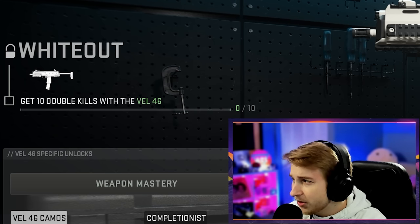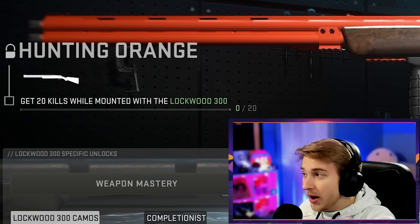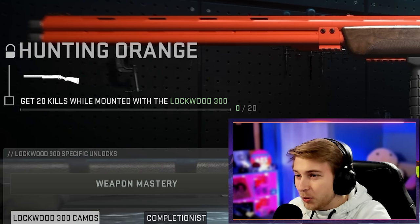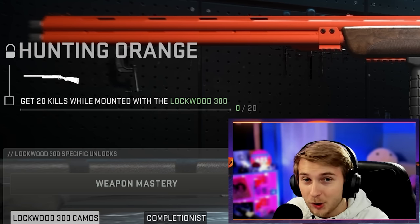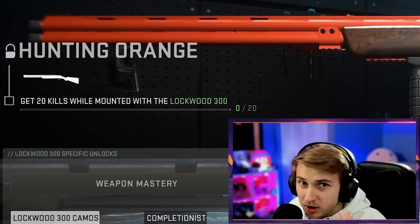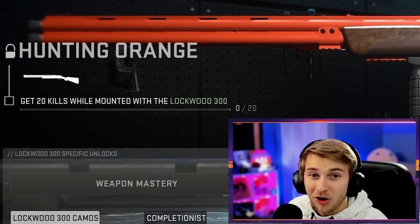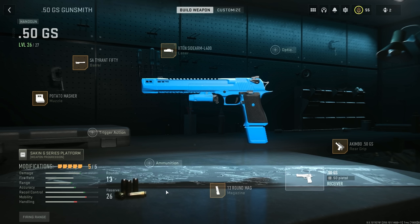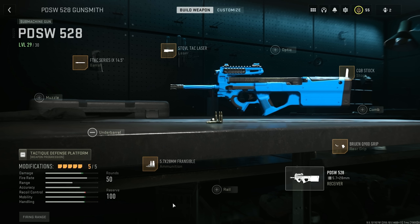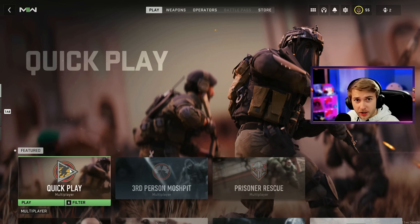I don't think the double kills are gonna be too bad. The real challenge is getting 20 mounted kills with a Lockwood 300. If you don't know what the Lockwood 300 is, it's basically the 725 from 2019 - a two-shot shotgun. It only has two rounds and we have to mount with it. This is gonna be awful. Here are the weapon classes I'm using today: my MP7 setup, my Lockwood 300 setup, my deagle setup, and my P90 setup.